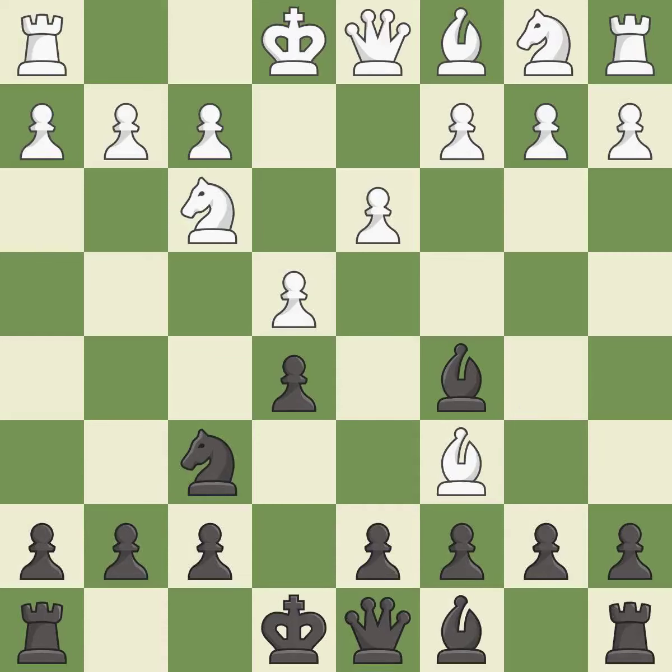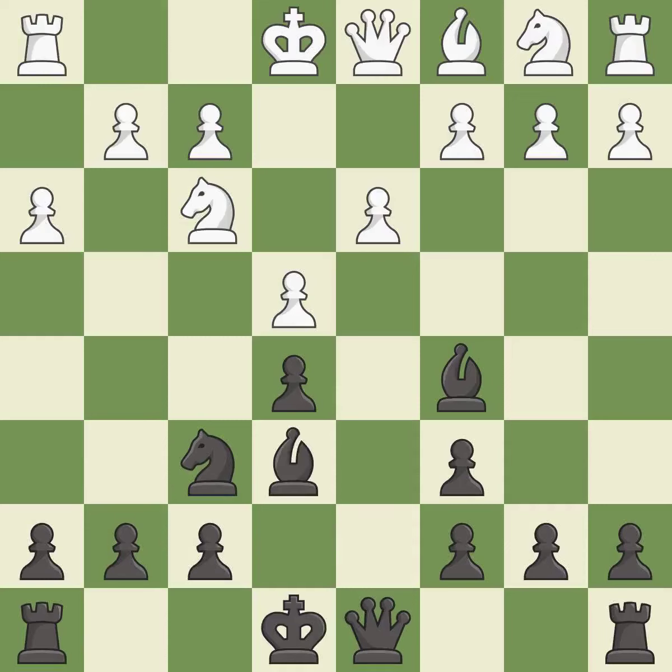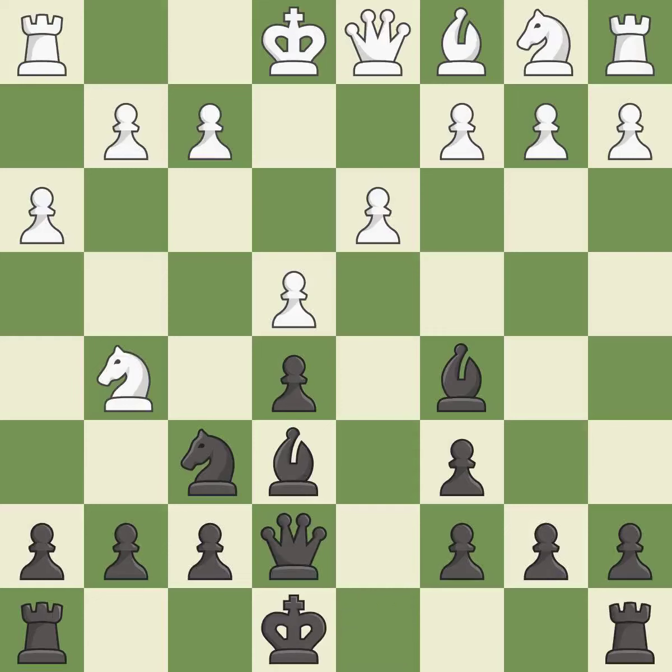Forcing the opponent to double their pawns helps create weaknesses. After recapturing, we reach the last book move. This activates a bishop by developing it off of its starting square — that's what would be recommended. It is best. This then activates a queen by developing it off of its starting square.